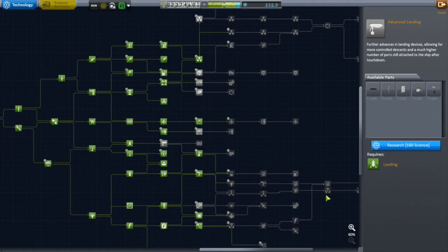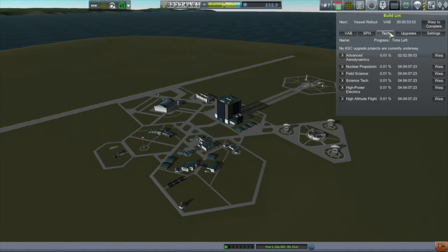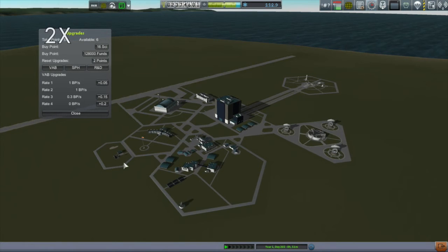The High-Altitude Flight node gives me a Mark II crew can and a Mark II radial docking port — again, space shuttles. That's going to take two and a half days for Advanced Aerodynamics and almost five days for the rest. I also have six build points to spend, and I decided to put most towards the space plane hangar, since with the vehicle assembly building I'm often pushing out rockets faster than I can recondition the launch pad.